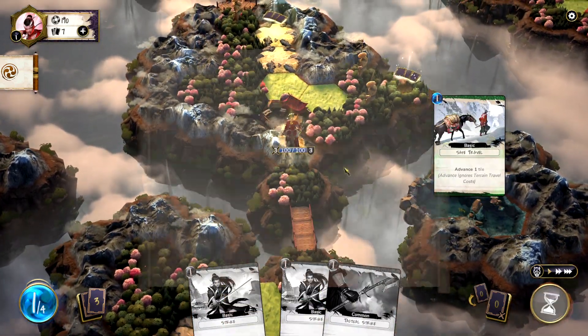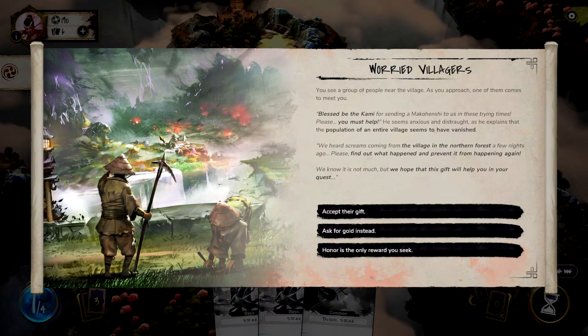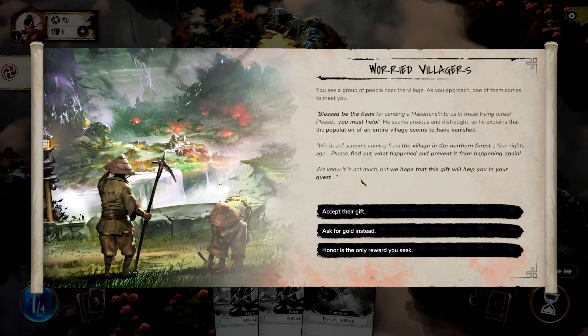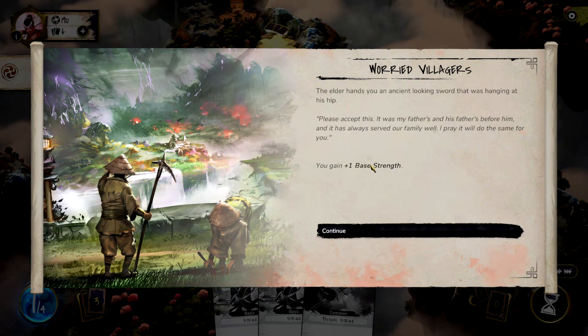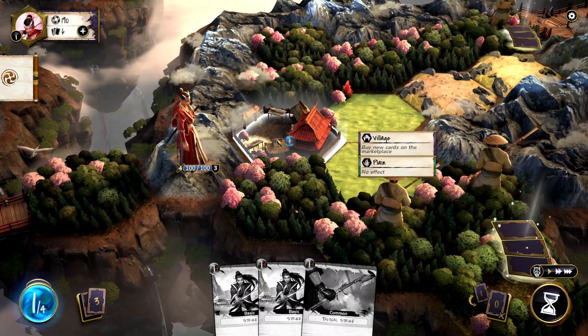Make a nice sort of travel there, hop onto that. 'Blessed be the kami for sending a Mahokenshi to us in these trying times. Please, you must help.' He's anxious and distraught. He explains that the population of an entire village seems to have vanished. 'We heard screams coming from the village in the northern forest a few nights ago. Please find out what happens. Prevent it from happening again.' We know it's not much, but we hope that this gift will help you in your quest. 'Honor is the only reward I seek.' No, no, I'll take gifts. I gain plus one base strength — that's a good gift.